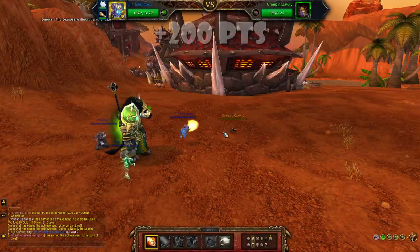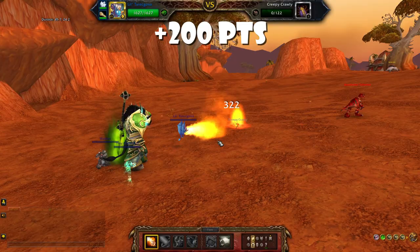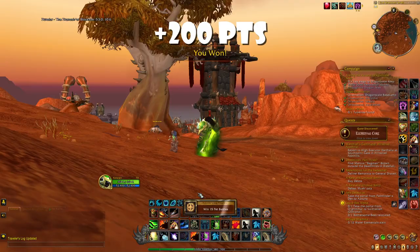After that, all you want to do is go to one of the starting areas — for instance Stormwind or Orgrimmar — just go outside of the city and win 15 pet battles against the different level 1 pets out there. One thing that makes it easy is to activate the track pets option on your minimap in order to see them very easily. Like that you can just defeat 15 of them and get 200 more points.